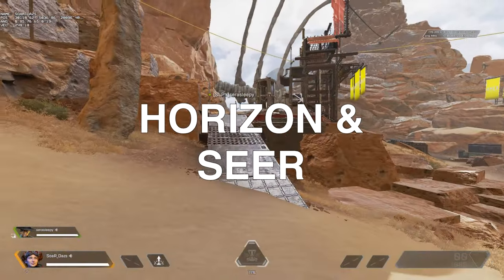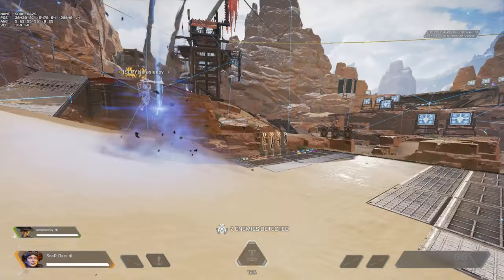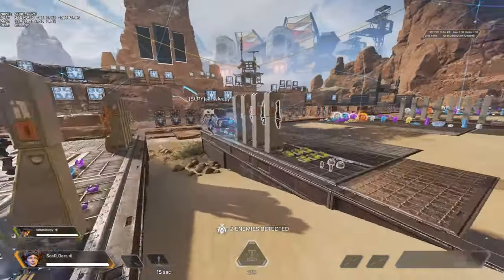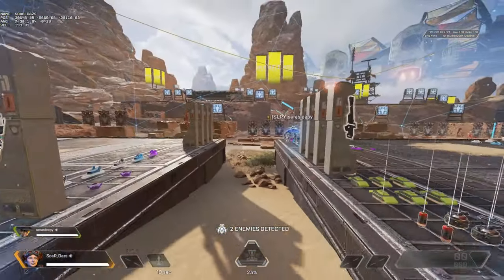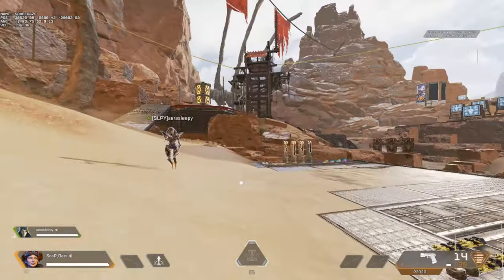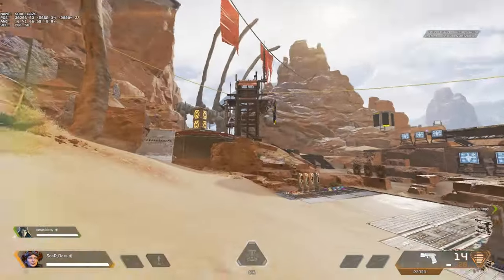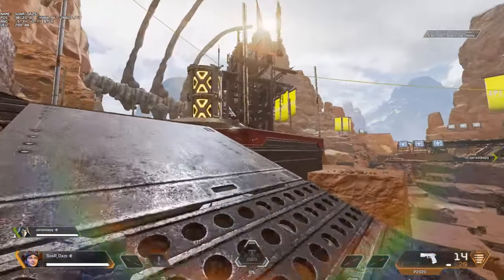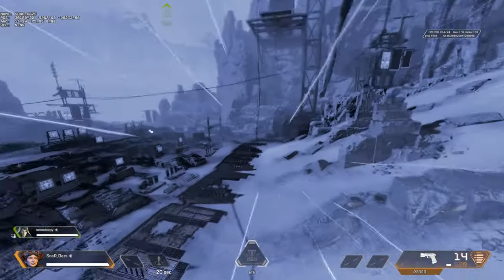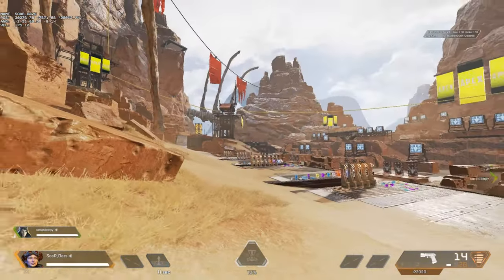For Seer, throwing his ultimate into the tactical flings it in a weird direction — not a bad idea if you want to throw off opponents on where it's going to appear, though it's always better to place the Seer ultimate in a non-open area. For Ash, she can still use her ultimate teleport while in the air from the gravity lift — and her tactical fires right up into the air. It's great synergy for gaining height and getting a new direction to escape.